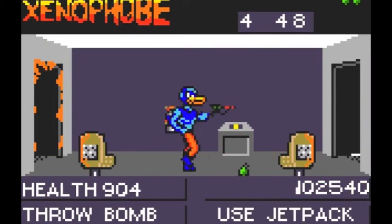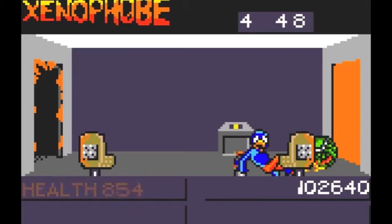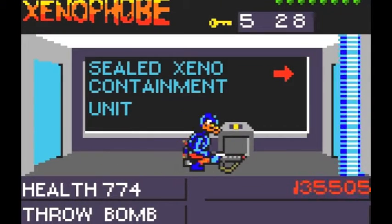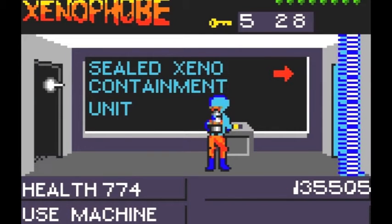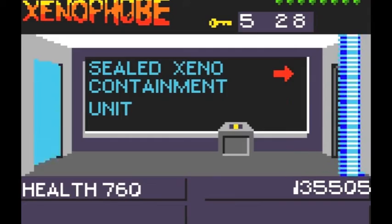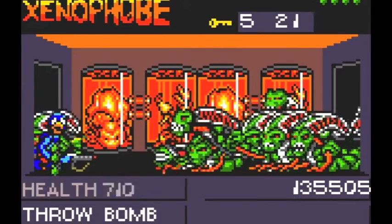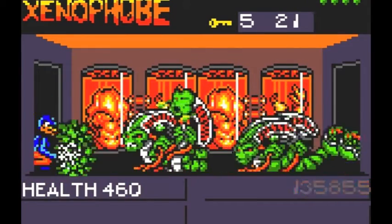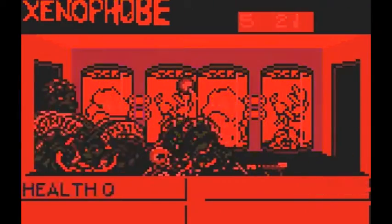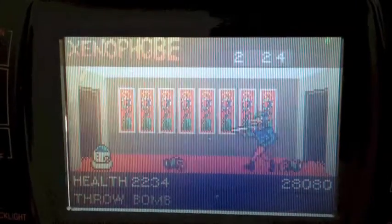You can blow up doorways with grenades, though of course then you can't close them to keep the aliens out. And for the love of God, if you get the key to open the sealed Xeno containment area, be sure to come equipped. Yeah, don't do what I just did there.